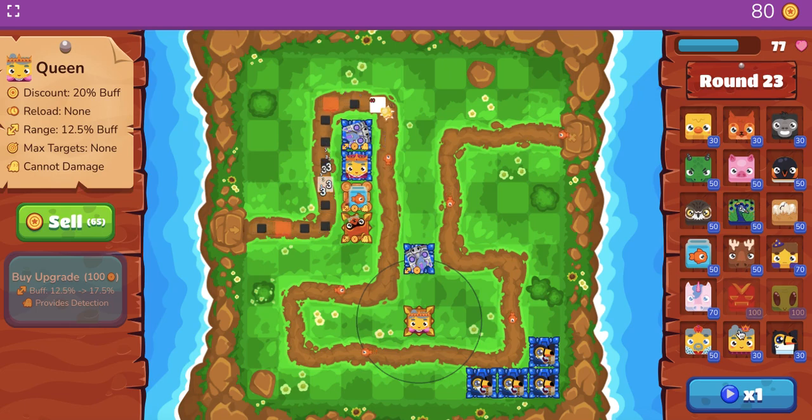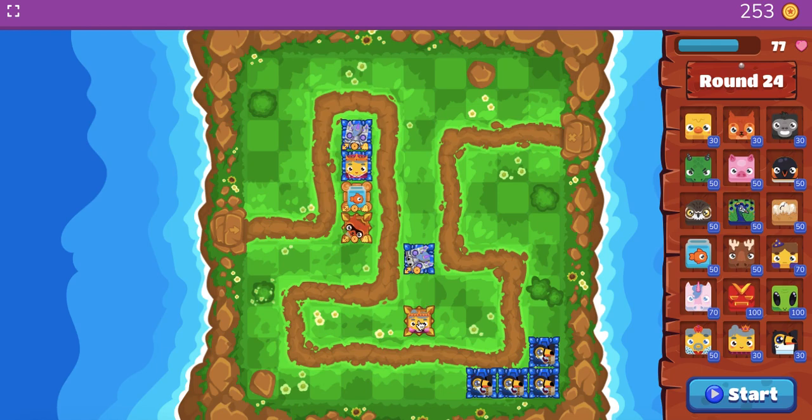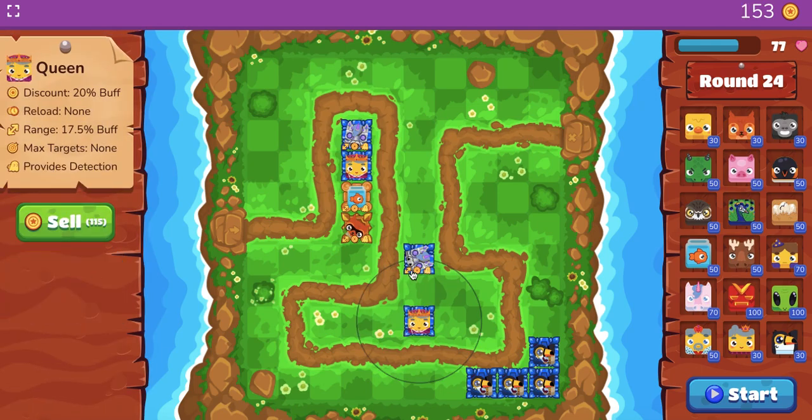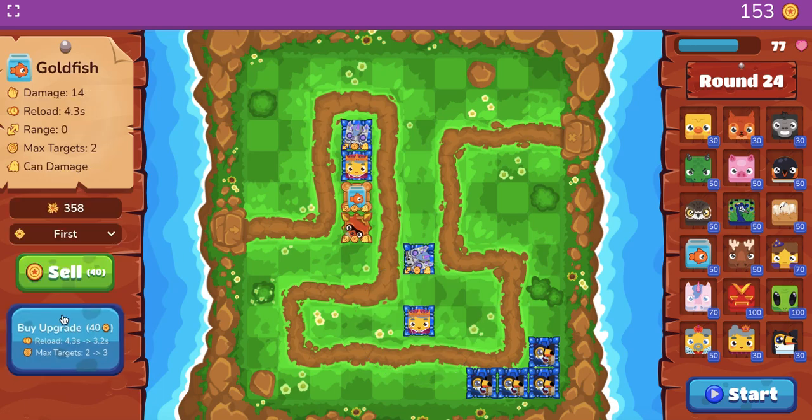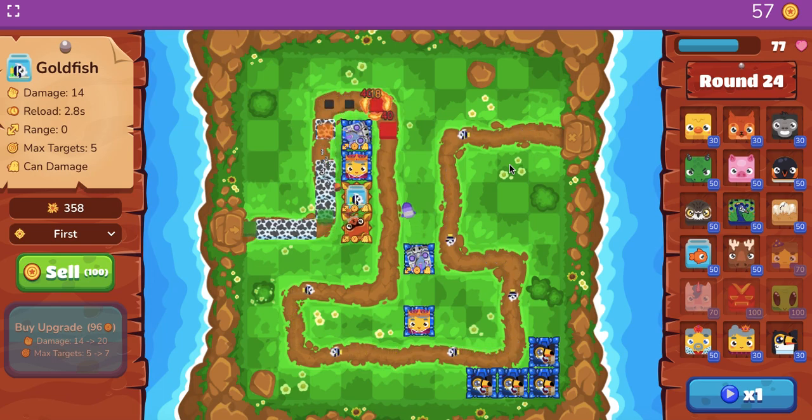Once I hit round 30, I want to start focusing more on cash — I want to have at least 200 tokens per round. Right now I have 100. All these toucans give me 100, so I want at least eight toucans. Now this queen can detect. I'm going to start buffing up this fish to help me out. As you can see, this is all before round 30, and I'm doing a pretty good job using only about four attack towers.